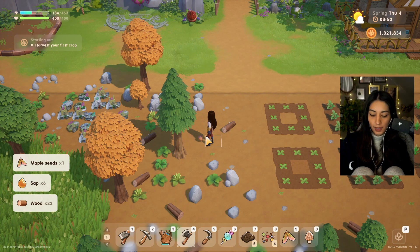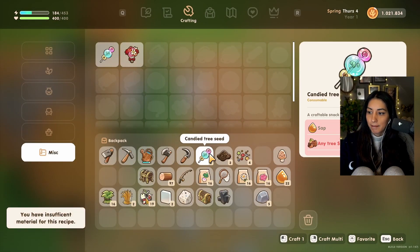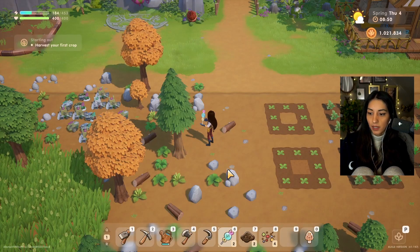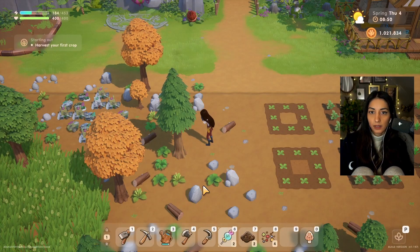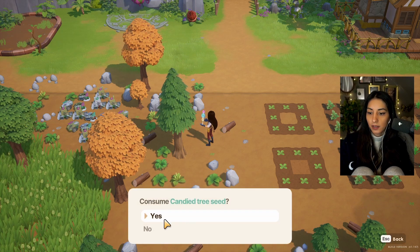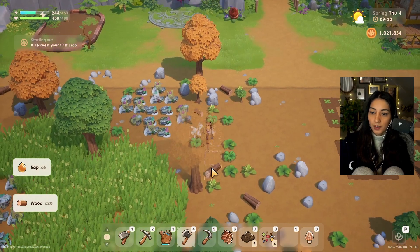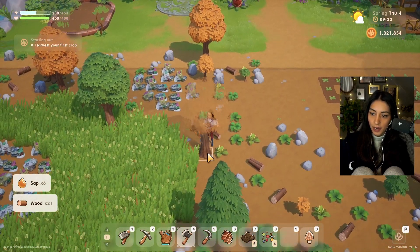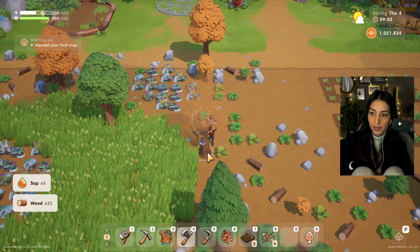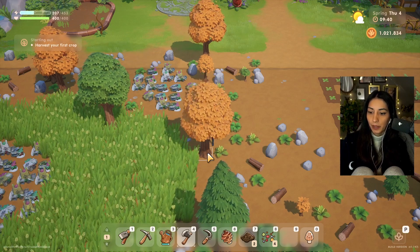We've got maple seeds, and we're gonna craft some candy and I'm gonna eat them. The cool thing about Coral Island is that even if you have your stuff in your inventory you can still craft, so you don't really need to worry about it.